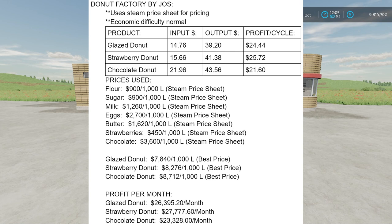For glazed donuts, with an input of $14.76 and output of $39, you make a profit of $24.44 per cycle. Strawberry donuts net $25.72 per cycle — a little more. Chocolate donuts net $21.60 per cycle; slightly less because chocolate itself is so valuable as a raw ingredient, which pulls the profit down a bit. But all three are definitely worth doing — you're making close to or over double what you put in. The donut and ingredient prices are based on the best price over a 12-month period in the game. At 1,080 cycles per month, glazed donuts earn approximately $26,000/month, strawberry donuts $27,000/month, and chocolate donuts $23,000/month.